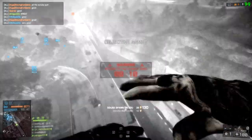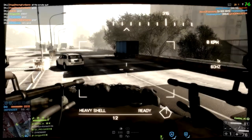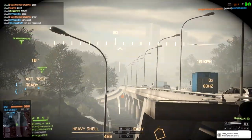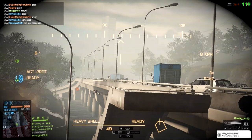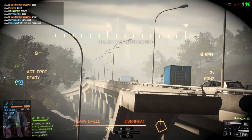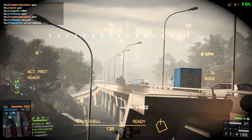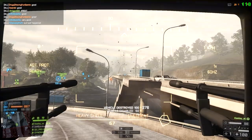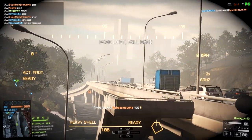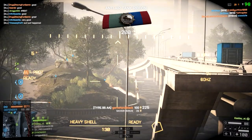This is Rush, and on this map, Rush is just not good at all. The problems that I see with it are the fact that you have this AA and the little bird, which is completely unbalanced because the AA is a little bit overpowered. Basically the attackers have nothing to take care of it. They have a LAV, but nobody seems to really use it properly, and it always gets taken out by people's rockets, so the AA just sits up here on the highway and just obliterates anything and everything.